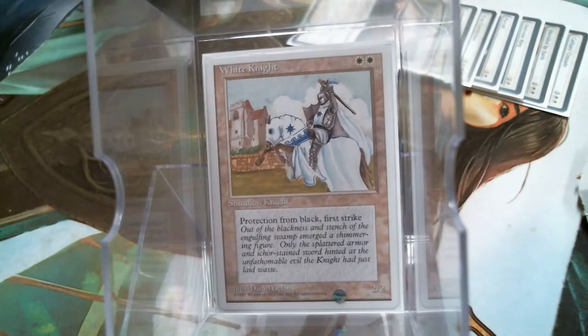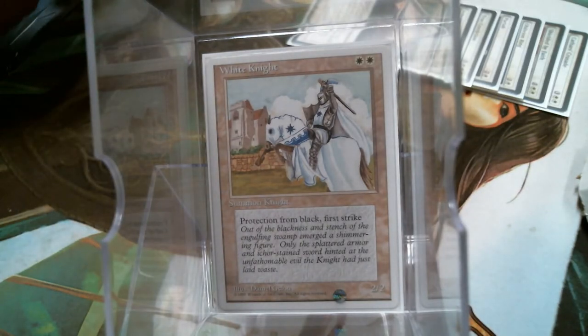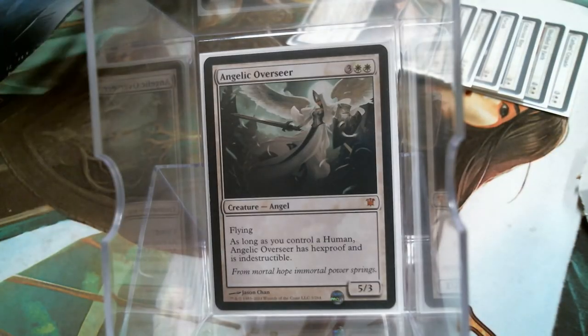White Knight contributes First Strike. He's also a 2-drop that is really, really good. Angelic Overseer contributes Flying and probably Hexproof, because we do have a lot of humans in here, such as the Fabled.